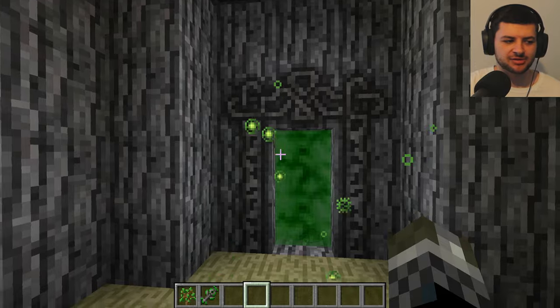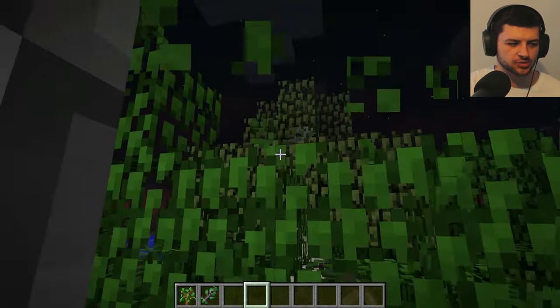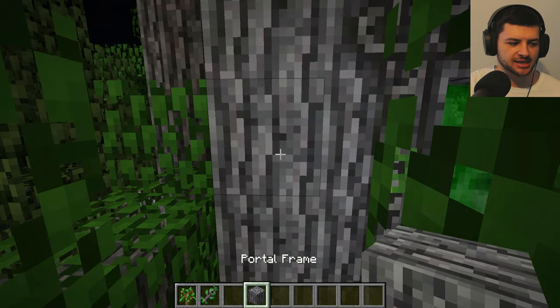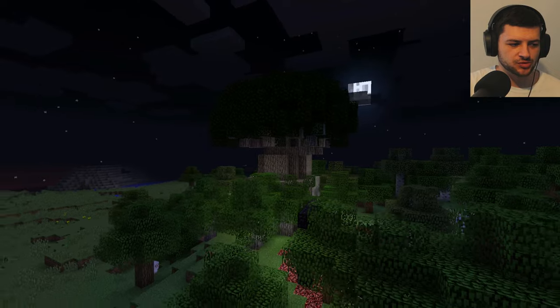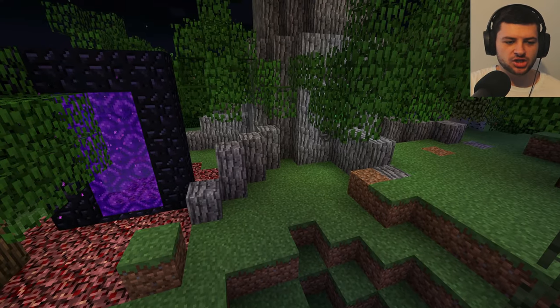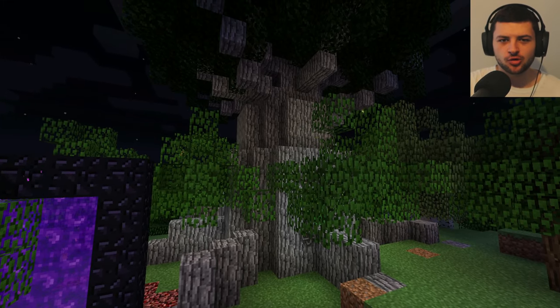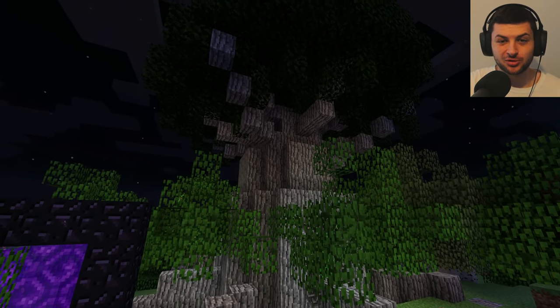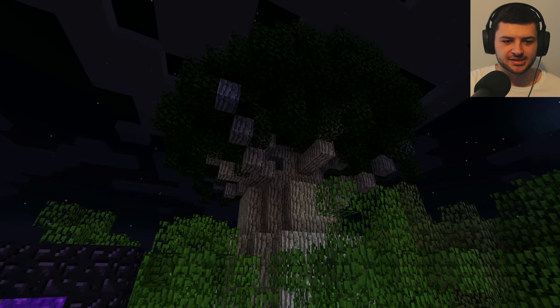Now we have this portal which will lead us directly into the Betweenlands. I don't actually want to go through this portal first - I want to show you what it looks like from the outside. This is the portal tree, which you create when you do the process I just showed you. This is an artificially created structure; we're not making a normal portal out of blocks like the nether portal. We're creating this massive druid tree to get there.